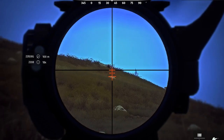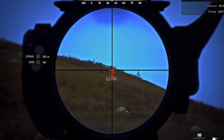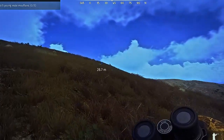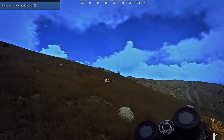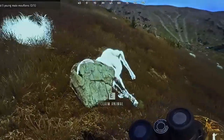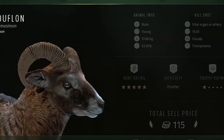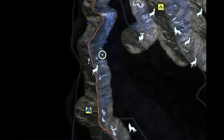That looked like a pretty good heart shot right there — I'd be surprised if I didn't get him in the heart. We'll check the bullet cam at the end. Let's get up here and claim this guy. Perfect shot — double lung and the heart. That 270 is where it's at.